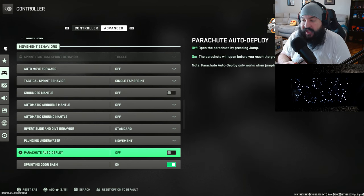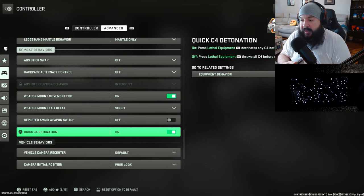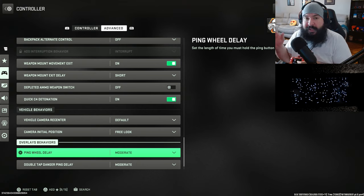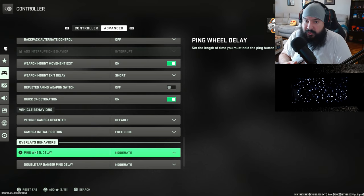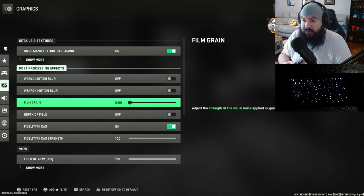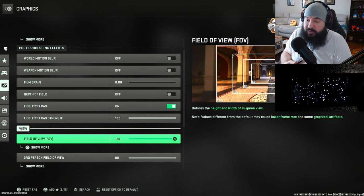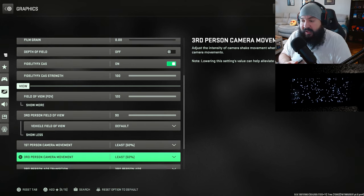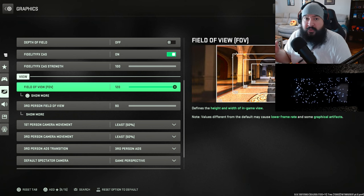Depleted ammo weapon switch — this has to be off, collective minds says it has to be off. If you want more detail on that, check out my full setup video for this game pack. Now going to graphics — really just the field of view section since everything else is standard. You want all the quality tweaks on, have film grain off. Third person settings are there if you play third person but I don't really play it. On to field of view — always 120.